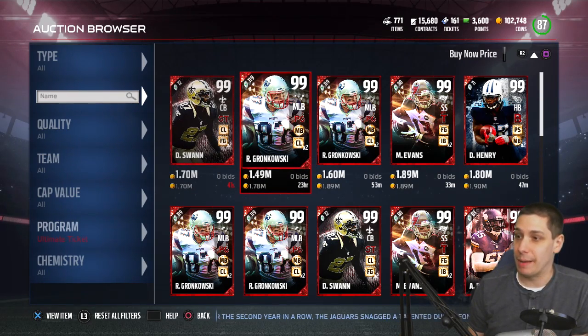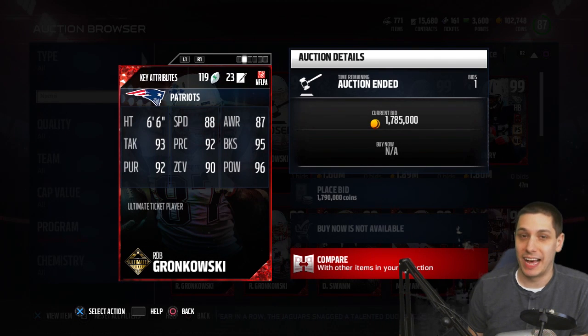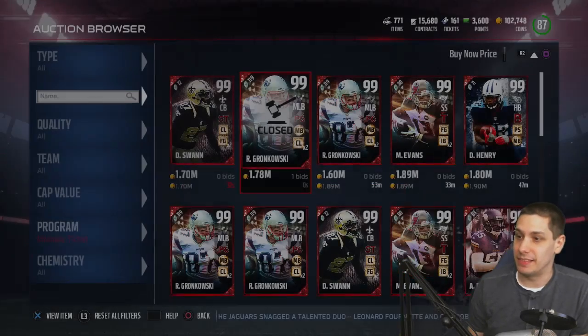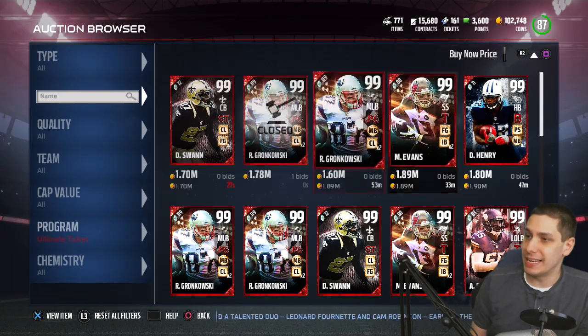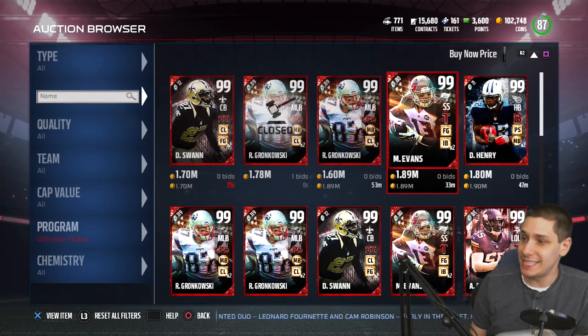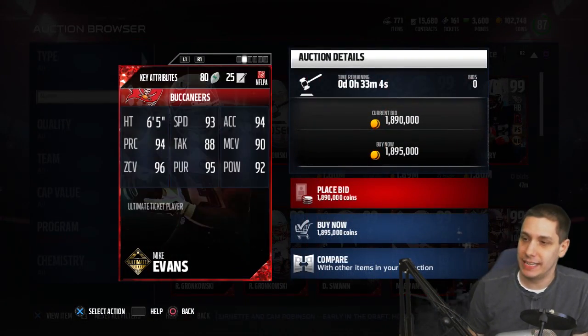We also have the middle linebacker Rob Gronkowski, which obviously is a very very good card because of the height - 6 foot 6 at middle linebacker along with 88 speed. That one just sold or ran out on time, but you can see prices on these are pretty damn high - 1.7 million for the cheapest one.